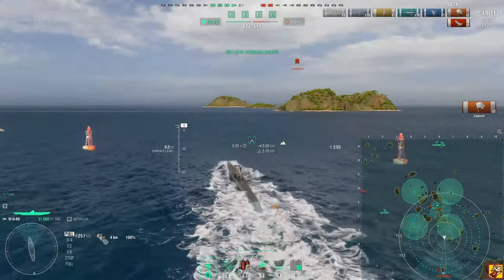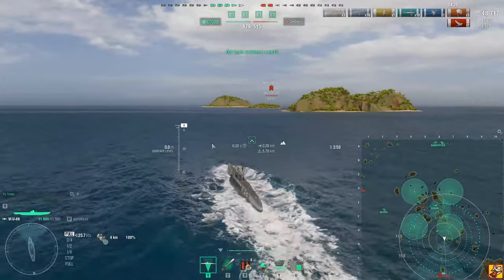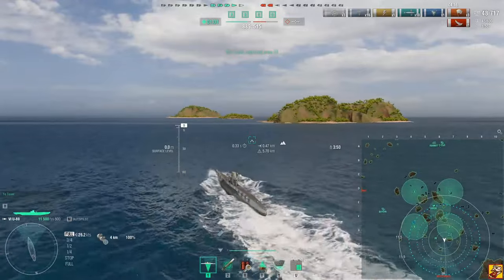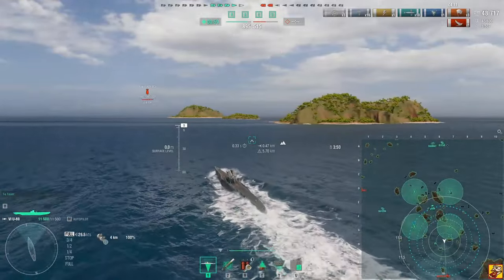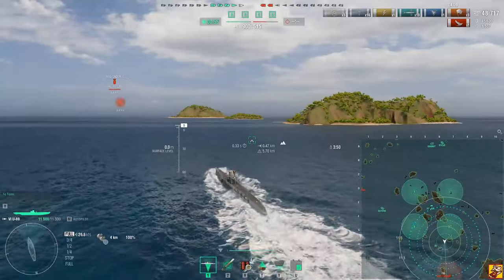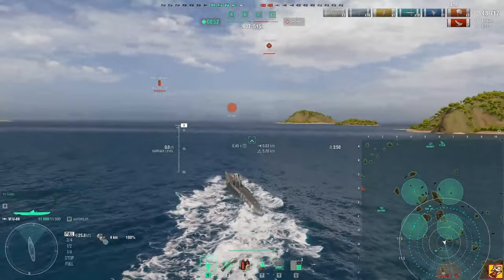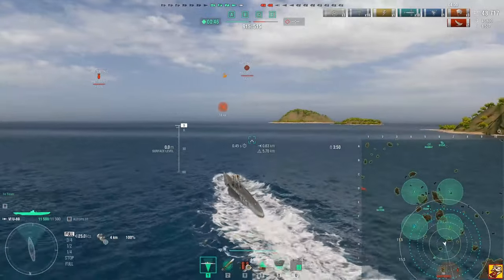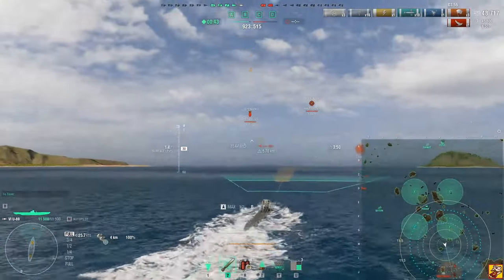The problem with carriers is they have automatic anti-submarine warfare with those flying bombs — and they basically never miss. In all my games I've played submarines, I think there are only three times the CV did not hit me out of about 3,000 games. He's probably fighting somewhere good because that keeps me from spotting him. I need to go and not spot myself, so let's go down so I don't get spotted.